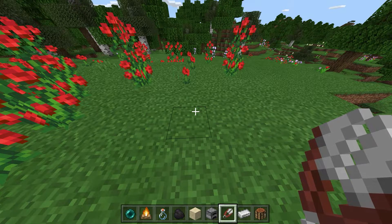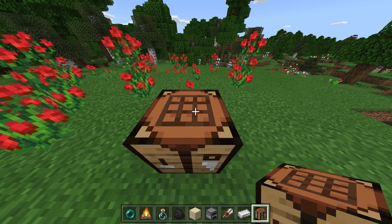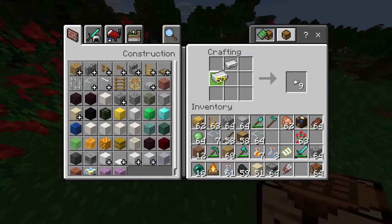Hello everyone. In order to get shears, you're going to need two iron ingots and one crafting table. Then you're going to place the crafting table and open it up. And then from here, you're going to place the two iron ingots in this configuration at the top and at the left.